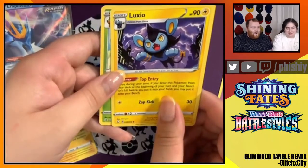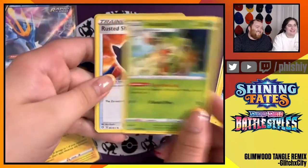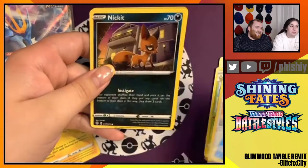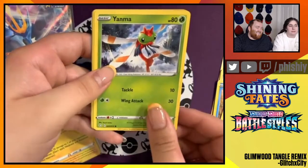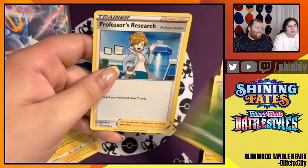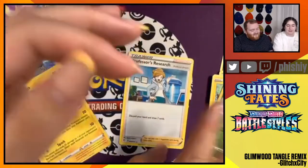Purple energy, Luxia, Wacky, Rusted Shield, Choodle — I will forever love the Choodle. Nickit, Grookey, Yanma, Morpeko, Tropius Reverse Foil, and a Professor's Research. A lot of trainer cards, but I love our Morpeko.